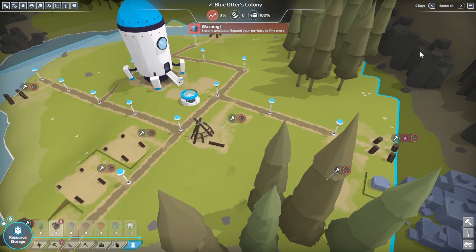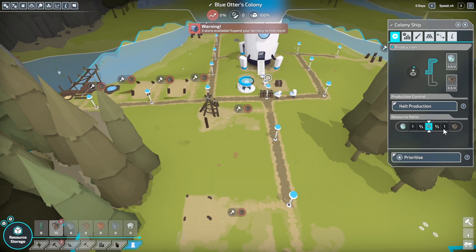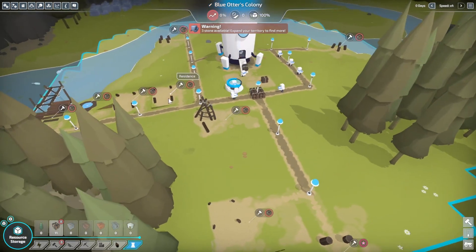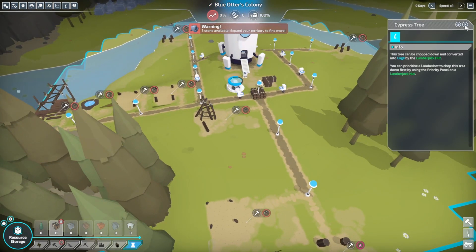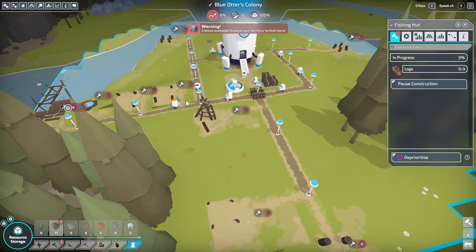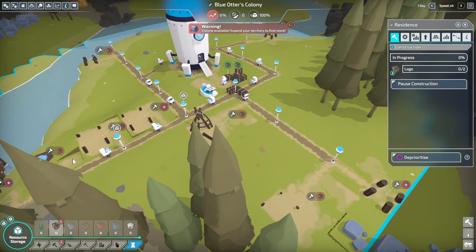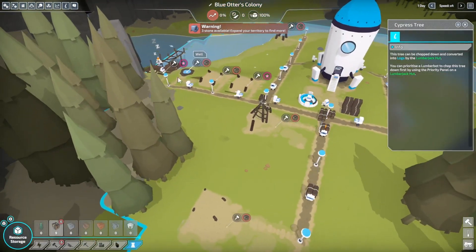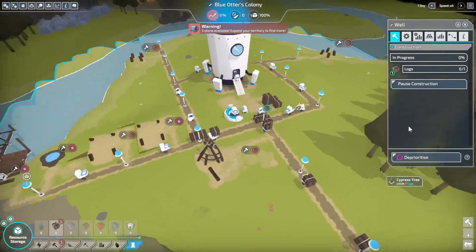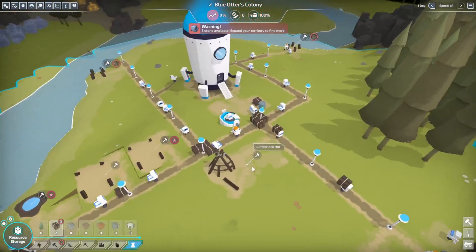Let's go ahead and let them fill out. We're going to put this to logs first because that's what we're going to need. We're going to prioritize a fishing hut, one house, a cypress tree, and a well. That way we are churning out logs which are going to be used to build all this immediate stuff.